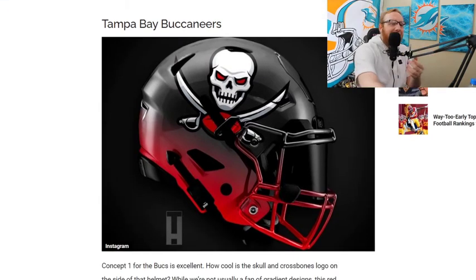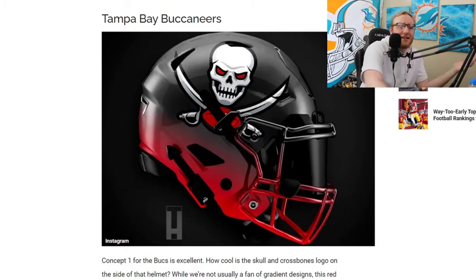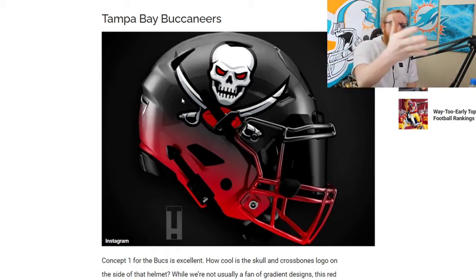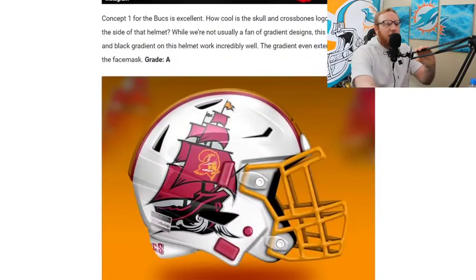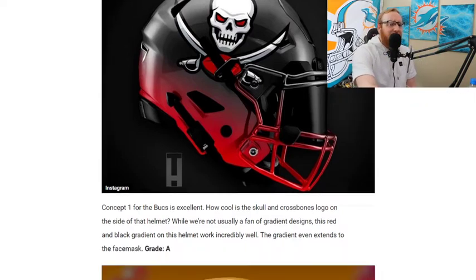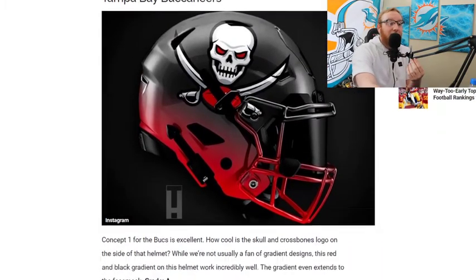I think we got a winner right off the rip — the Tampa Bay Buccaneers. Holy cow, a fade from red to black with a giant skull with red eyes in the middle. Absolutely beautiful. You can instantly tell what it is, it's clean, and I love that transition from black to red. The Buccaneers just did it with their new uniforms this season — best uniforms in the league. We're going with the black and red skull version, not the white ship one.